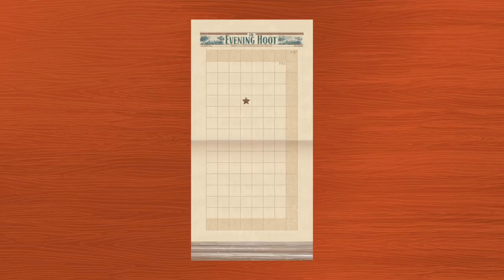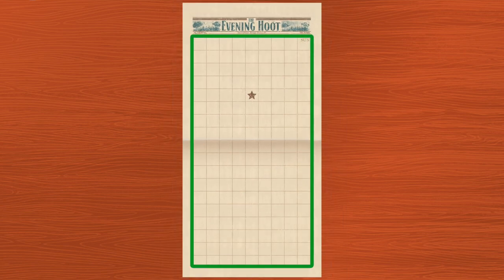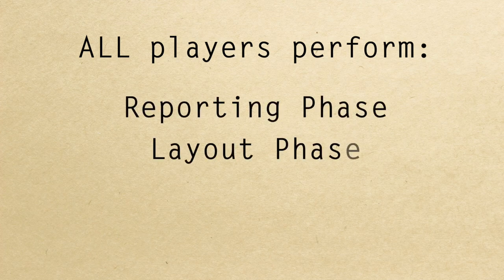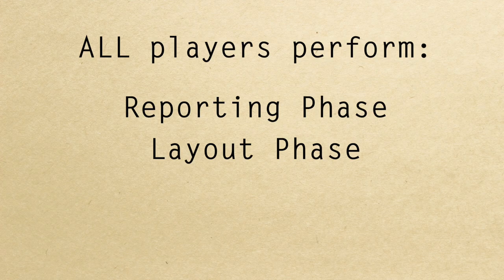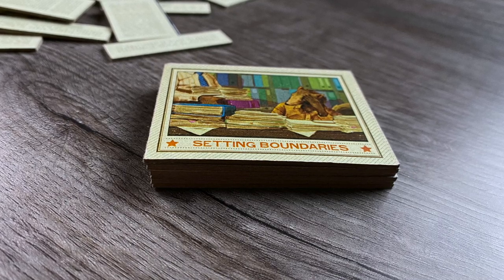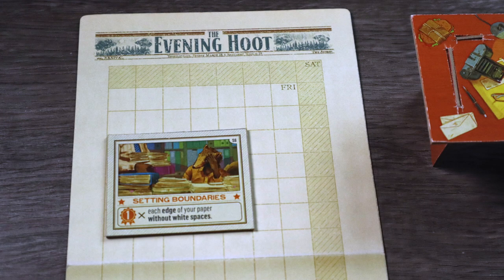A game of Fit to Print plays out over 3 rounds or days: Friday, Saturday, and Sunday. Each round the board to place tiles will increase in size, starting with a lighter Friday side, then darker Saturday, and then all players will flip over their board to Sunday to fill up — that's a whole lot of page! In each round there are two phases: Reporting Phase and Layout Phase, with all players simultaneously playing through both phases on their own. Before a round begins, players choose a centerpiece tile to place on their board. For the first round, Friday, each player will be given a random starting centerpiece to begin with. They must place it on their board so that it covers the star printed on the page. Players will be able to move it around during the layout phase, but the centerpiece must always cover the star.